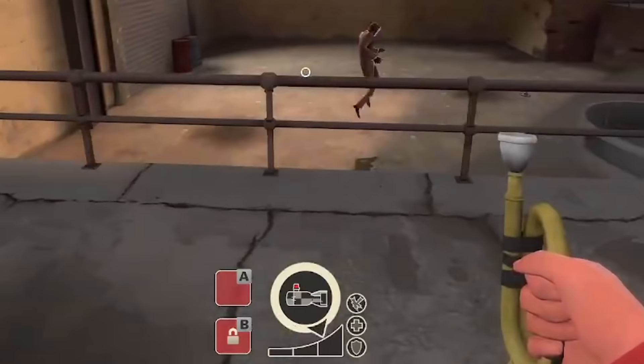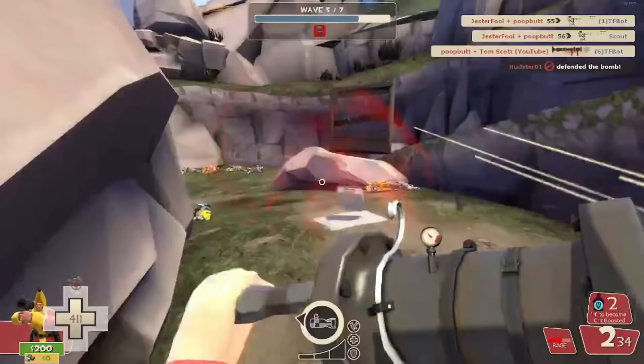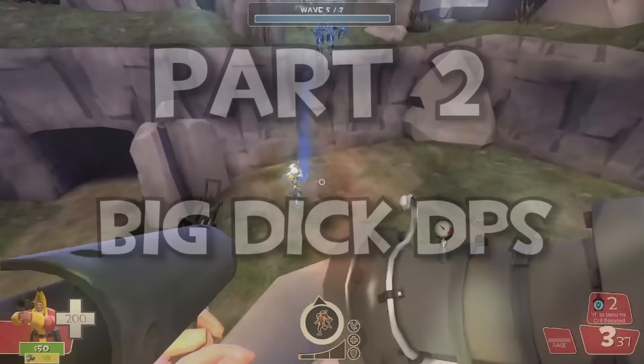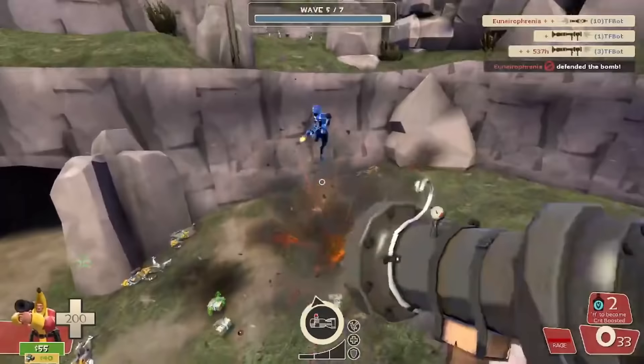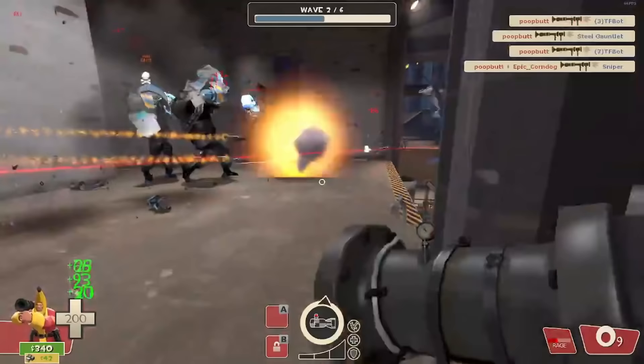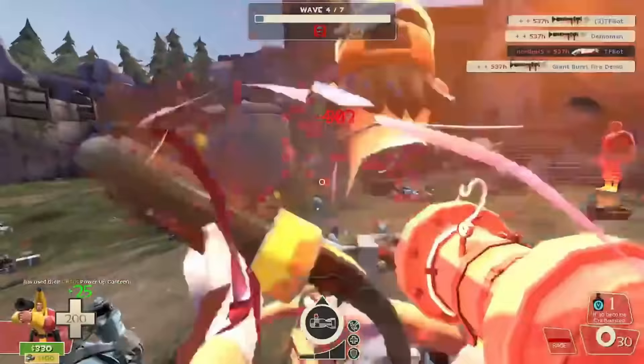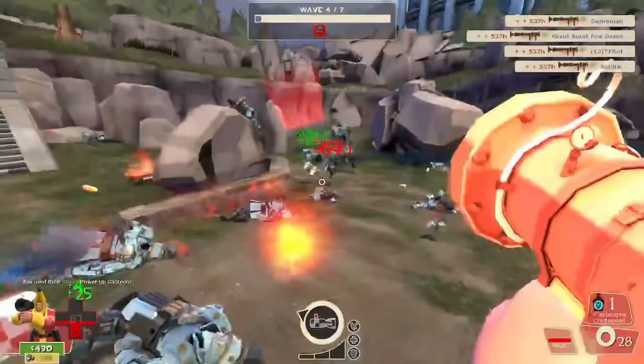Anyways, that was a lot of numbers and calculations and bullshit, so here's something that needs less explaining. Now, let me explicitly state something that many of you have probably inferred from the footage already. The most effective way to achieve high DPS with the Beggar's is by tap firing. That being said, loading up a shitload of rockets and then spewing them out like a 12-year-old Apex player who just learned a new racial slur does have its moments.